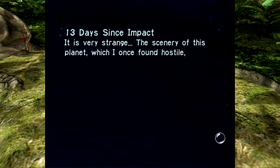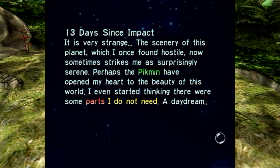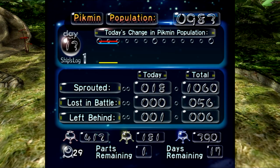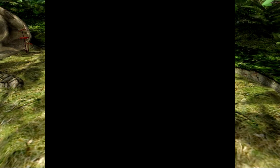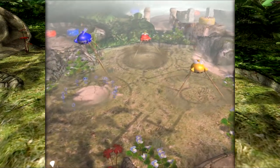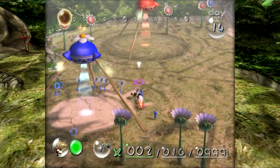I guess we can see the journal entries for days 13, 14, and 15 because I don't think we will on the main playthrough. 13 days since impact — it's very strange. The scenery of this planet, which I found hostile, now sometimes strikes me as surprisingly serene. Perhaps the Pikmin have opened my heart to the beauty of this world. I even started thinking there were some parts I do not need. They keep hinting that you don't really need all 30 parts to make it through. We're not going to save, and we'll go right back to the impact site — because Gulix shows up on odd days after day 8, but there's a different enemy on the even days.